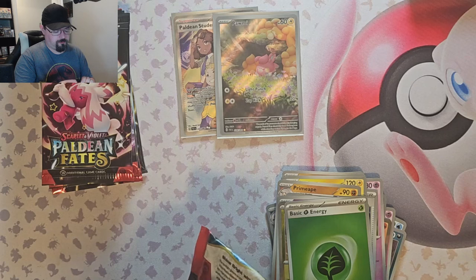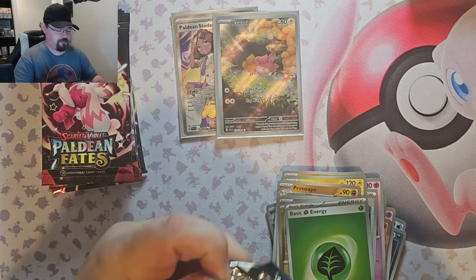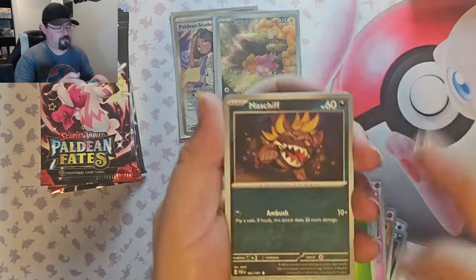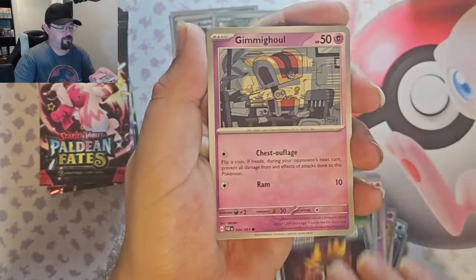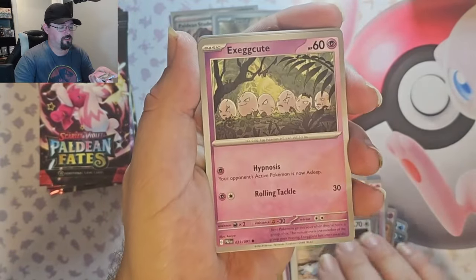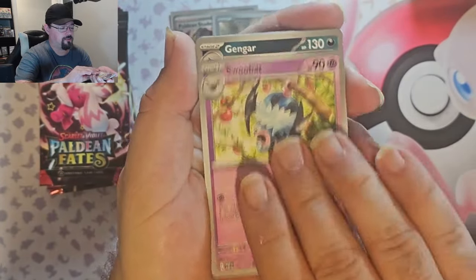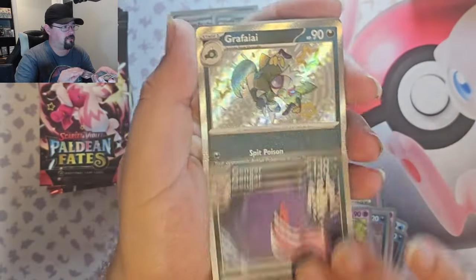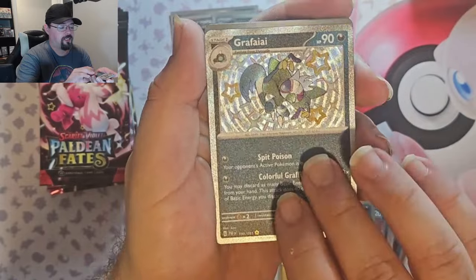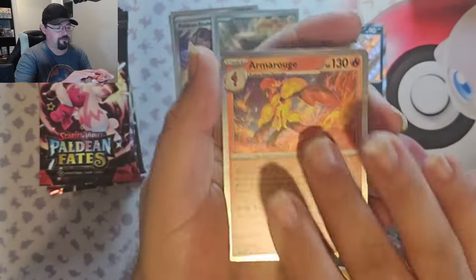Let me know down below if you end up receiving the code and redeeming it. Mastiff, Gimigool, Holy Chonk, Skew, Scrafty, Swubat, Gengar, Inteleon shiny foil. Very nice. And Amarouge.